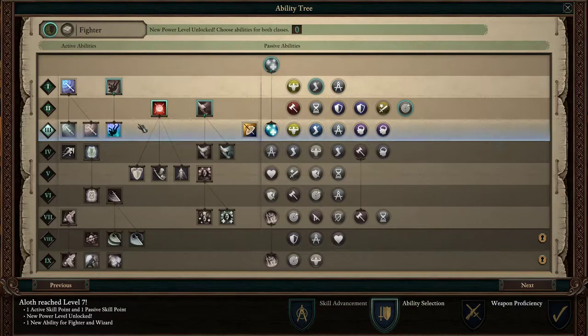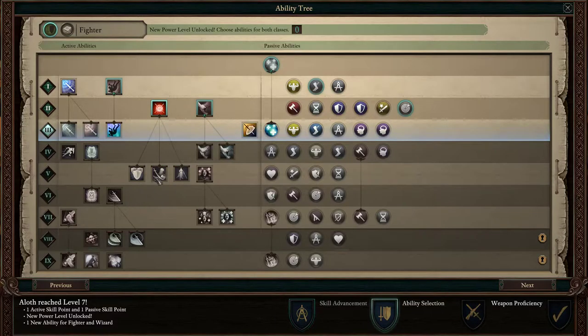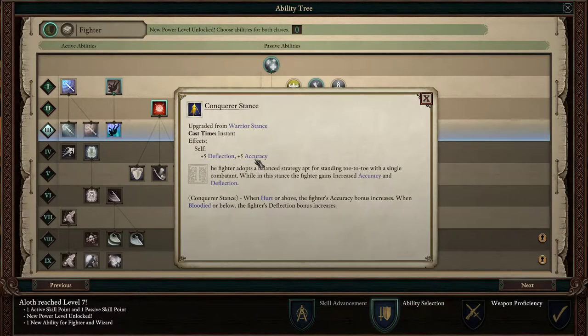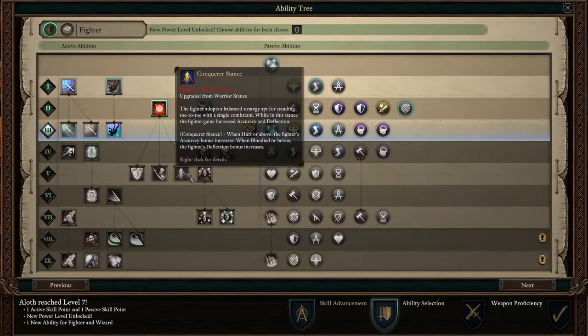His fighter stance does count towards his spells, which is awesome. The Conqueror Stance gives us plus five to accuracy, so that's going to apply to all of our spells. Normally spells have pretty decent accuracy as it is and it goes up per level, but there aren't as many ways to raise the accuracy of spells, so this is good to have. When hurt or above, the fighter's accuracy bonus increases — because we won't have him up front, this accuracy bonus is going to be even better once we get going.